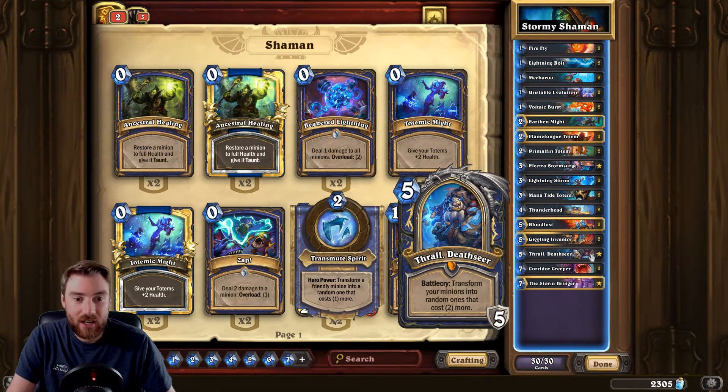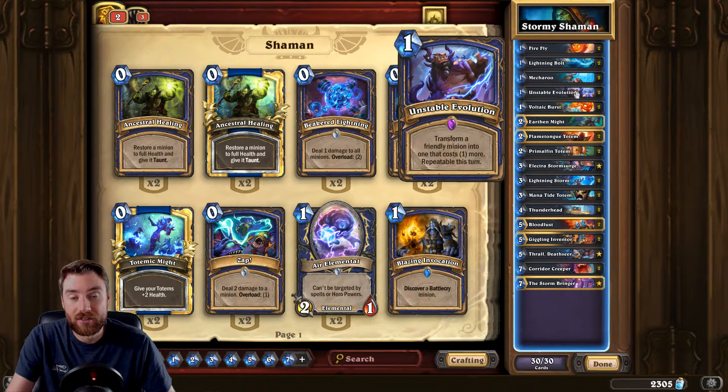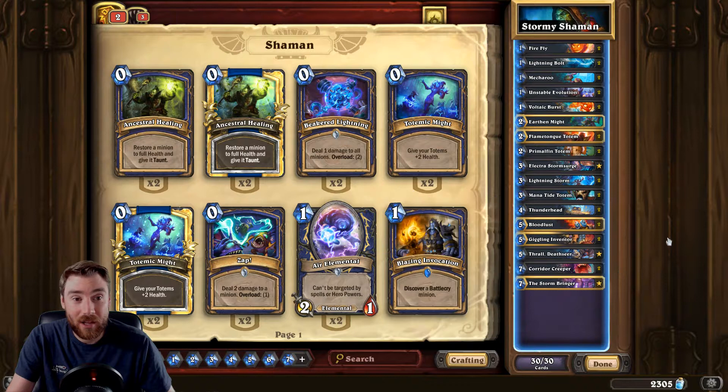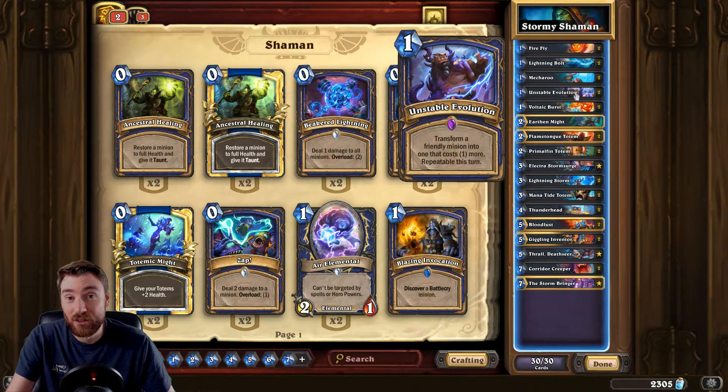It makes use of Thrall Deathseer, which evolves your minions, and along with the Evolve package you've also got Unstable Evolution and Corridor Creeper. Corridor Creeper is excellent with Evolves — if you keep this in your opening hand it becomes 0 mana. When you play it and evolve it, it suddenly becomes an 8-drop. So potentially you can get an 8-drop on the board for just 1 mana with Unstable Evolution — these are really big tempo swings.